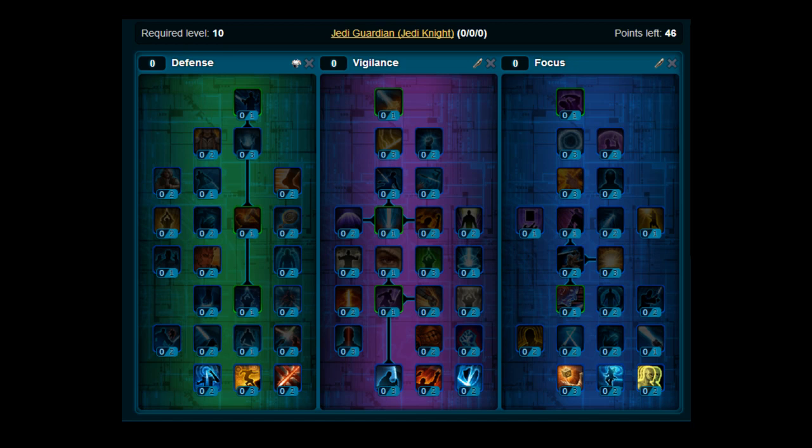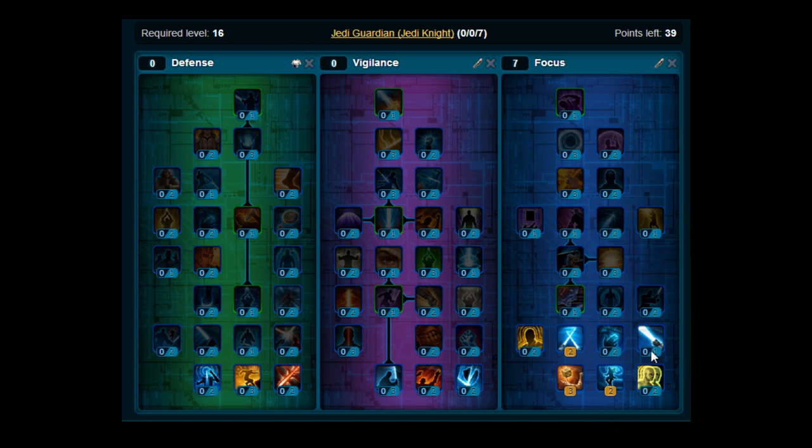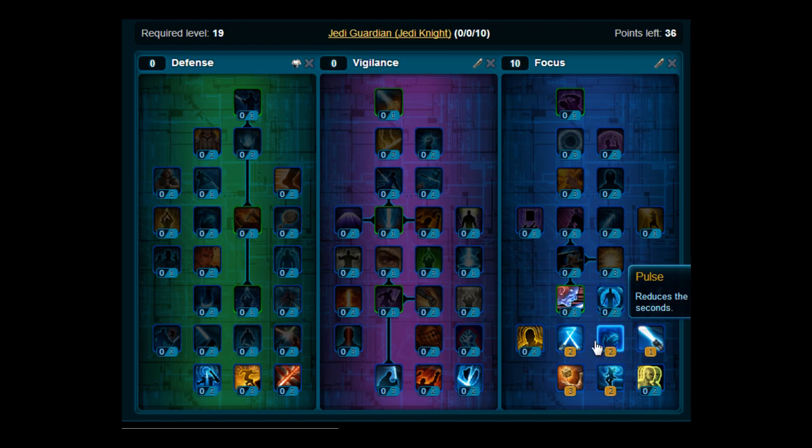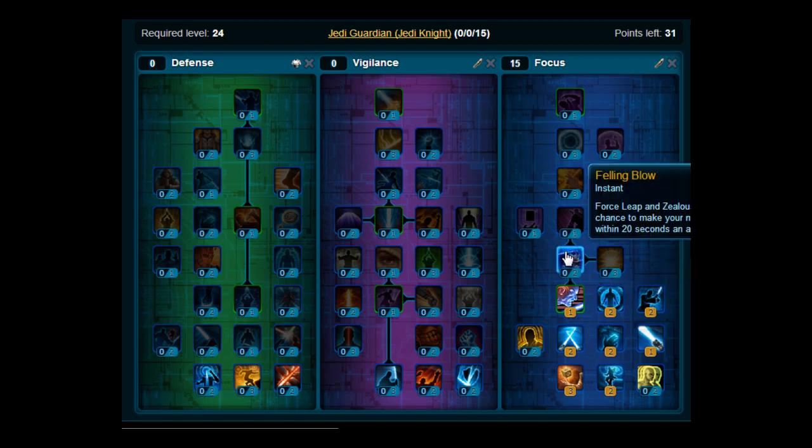This one is for the Jedi Knight Guardian. I'll put the points on. So what you want to do first is the Focus build. Start off in the Focus tree and stick two points in Swelling Winds. Then move over and put three points on Insight. Move up and stick two points on Zephrine Slash. Then pick up Swift Slash. Move across and put two points on Pulse. Move up here and pick up Zealous Leap. Then stick two points on Intervention and two points on Sabre Strength.